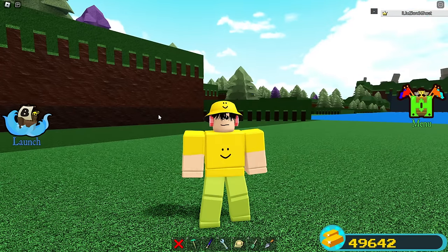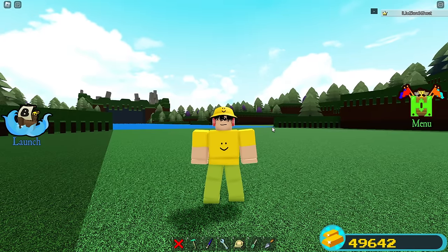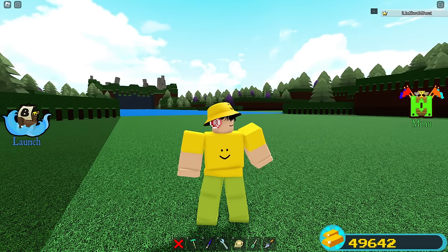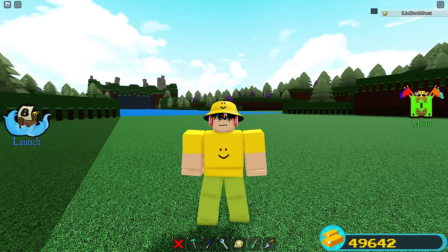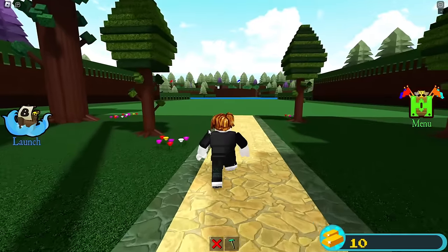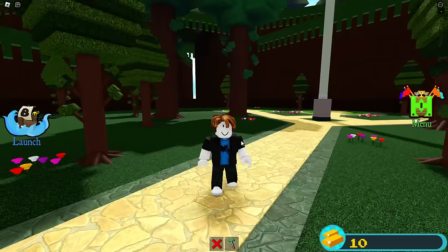Let's jump straight into this video. Basically what I'm going to be showing you guys is how you can instantly go from no gold on Build a Boat for Treasure to a massive amount of gold, and even get the turbine. All you need is four different codes. We're actually on a completely new account right now - look at this guy, only ten gold.